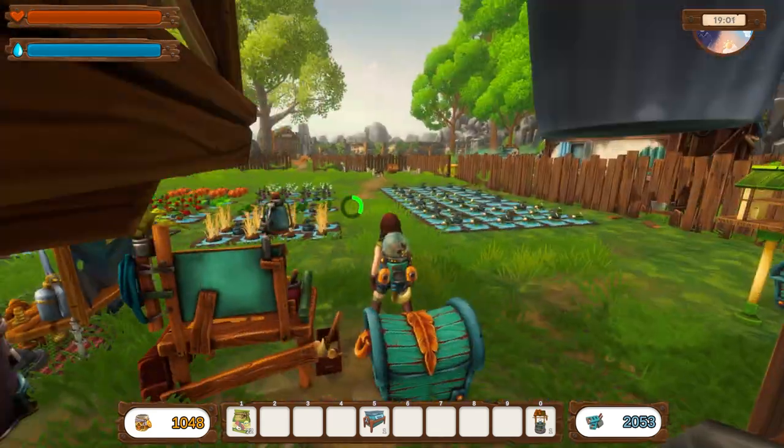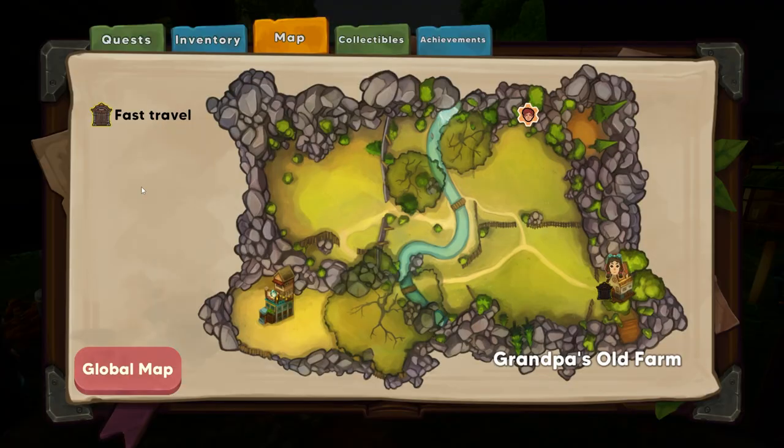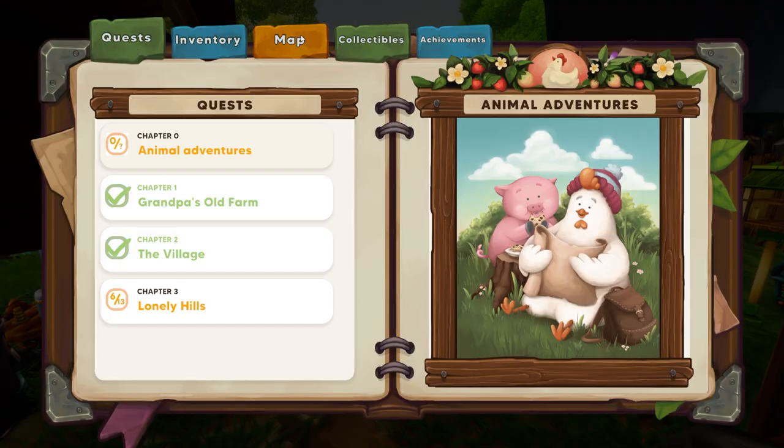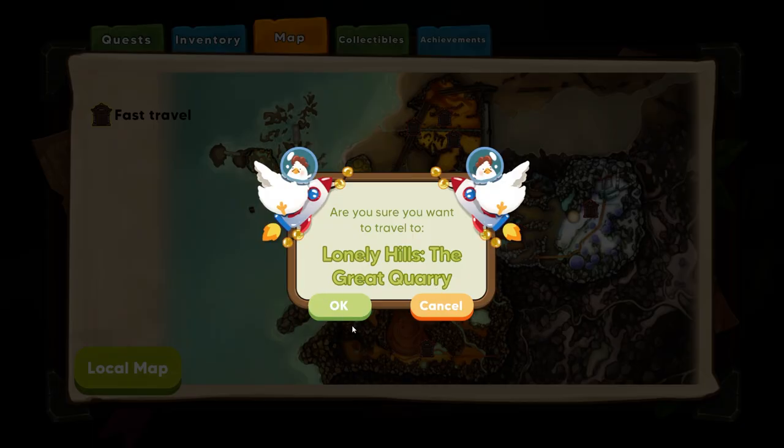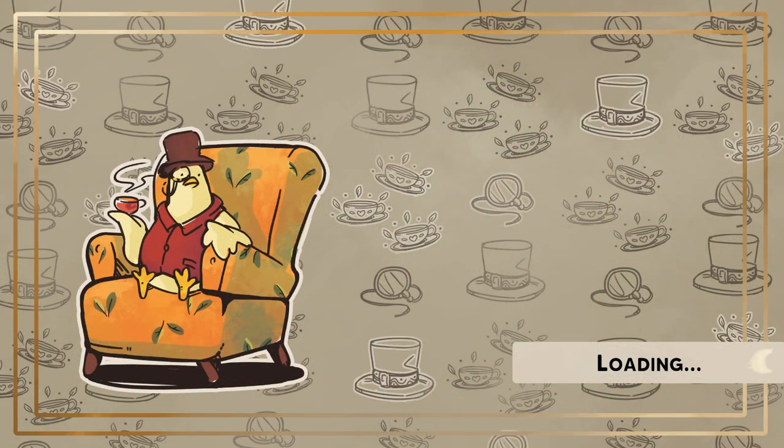Okay, time to go to the Lonely Hills then. Do I want to do a bit of cleaning first or get on with quests? Because I've done a lot of stuff around the farm, I'm going to get on and do some questing. Let's go to the bottom part by Rudy and chat to him about the bridge.